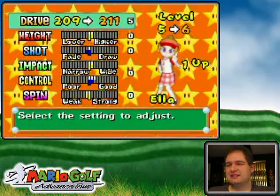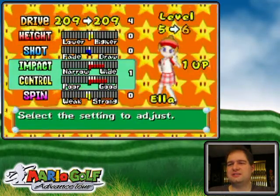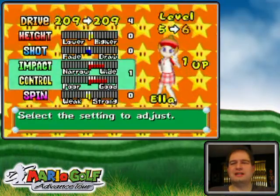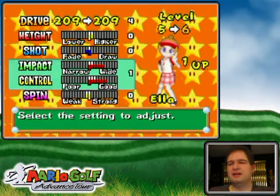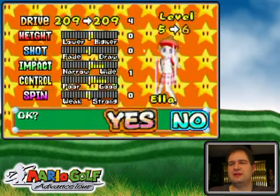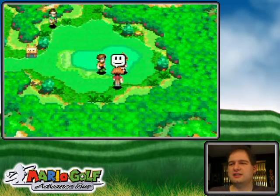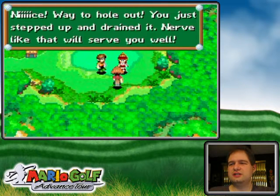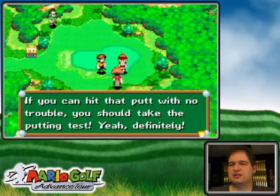I'll level up. You'll notice that changes in stats happen at the bottom line — it's the difference from the top line. Because my impact and control are getting kind of weak, I'm going to be upping those now. Once I get my power up I'll tweak the other stats, and in this case I'm strategically going for impact to make it easier to actually hit shots.